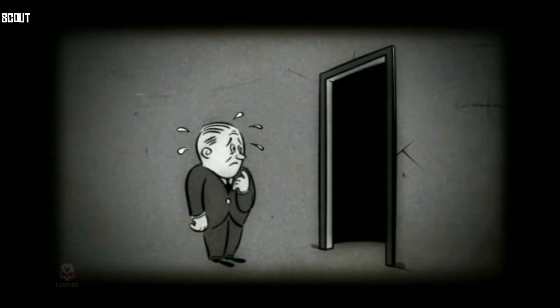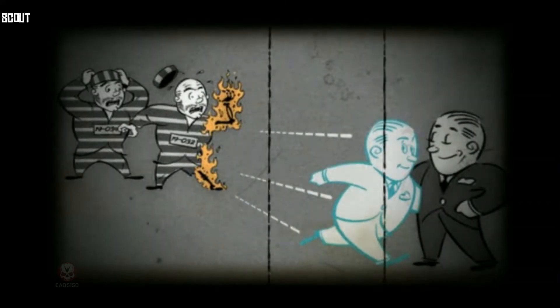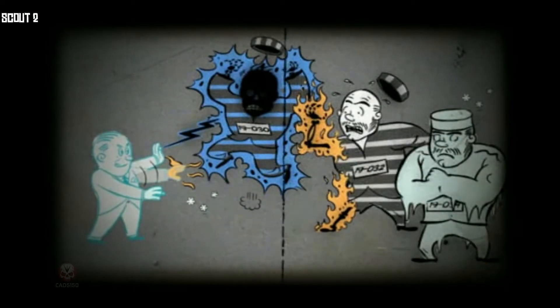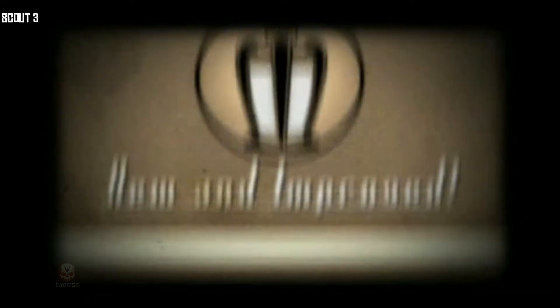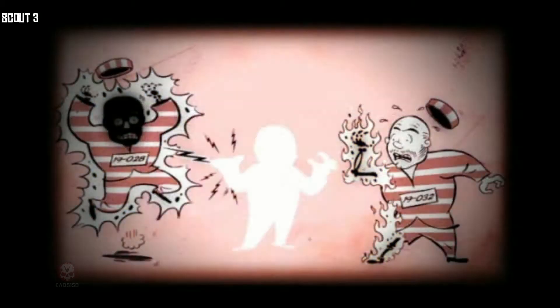Worried about your future? Scout the situation before going ahead. Get the jump on your enemies with a Plasmid surprise. Master your future — use Scout to overcome enemies and hack security in complete safety. Plan ahead and pummel your foes with multiple Plasmids.